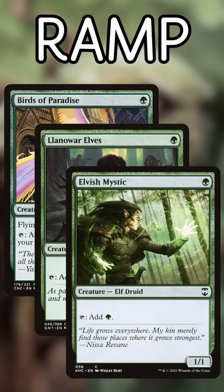Let's not forget the real MVPs of Green Ramp: the Mana Dorks. Birds of Paradise, Llanowar Elves, Elvish Mystic, and all the rest give you tons of turn 1 plays, and even turn into cantrips later when paired with Beast Whisperer and Guardian Project.